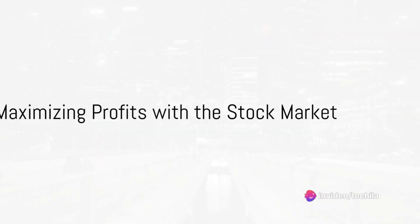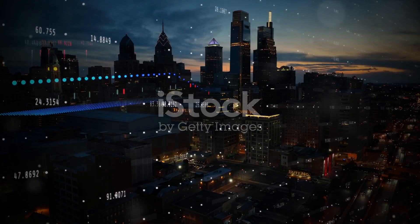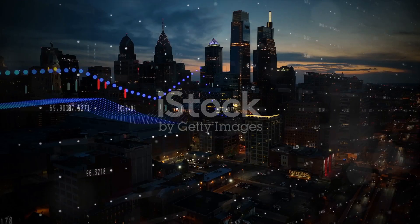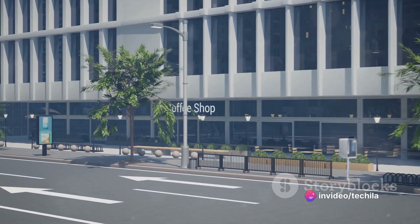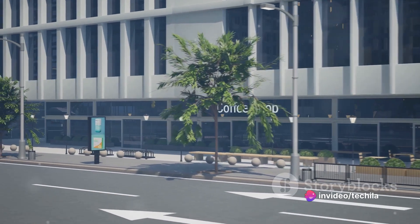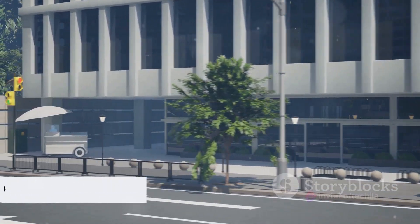If you're playing the game's story mode, the stock market is your best friend. After certain missions, the stock prices of companies will fluctuate. For instance, after the Hotel Assassination mission, the stock price of Beta Pharmaceuticals skyrockets. Buying low and selling high in these instances can net you a tidy profit.